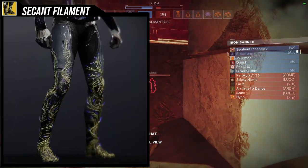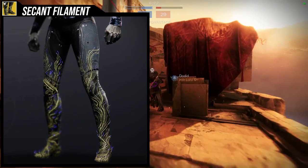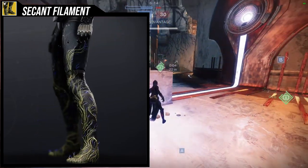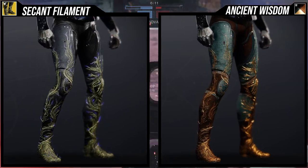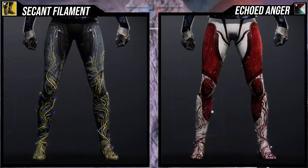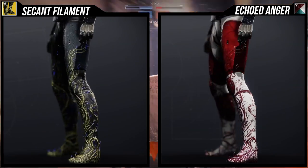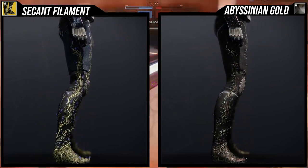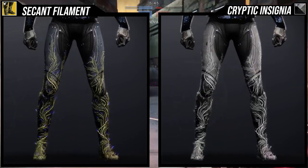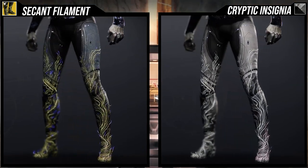As for how it looks, I personally think it looks super cool. I do wish the purple lights on the boots actually retained their glow when you switch shaders, but unfortunately it just turns into one solid color. That's a missed opportunity — if the tips kept that glow, shaders like Ancient Wisdom, Cryptic Insignia, and Abyssinian Gold would have looked amazing. Abyssinian Gold specifically has a red glow that would have paired really well. Even just a small glow like the base look has would have made it look incredible.